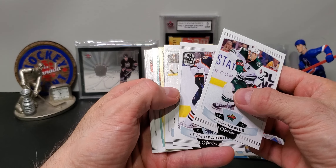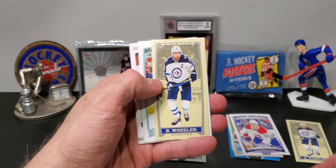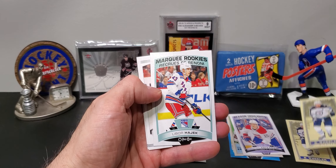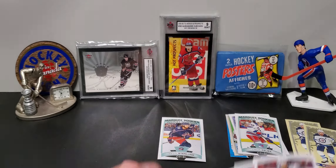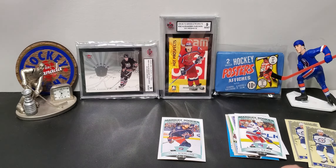Okay, we're going to do a little pack break. I found some cheap packs at my local Shoppers, got to use some points to get a lot of these for free. So we have some of these Leaf packs, hoping for an autograph or a jersey card, and we have about ten of these.